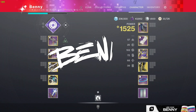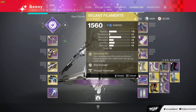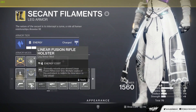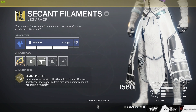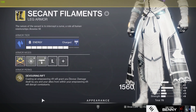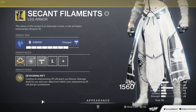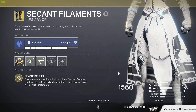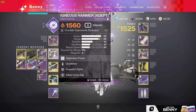What's up guys, welcome back to another video. Today we are finally checking out the Secant Filaments — boots that give you a Devouring Rift. Casting an Empowering Rift will grant you Devour; damage dealt by you and your allies within your Empowering Rift will disrupt combatants. I don't think the second part is that relevant in PvP, but I can put an Empowering Rift down and get Devour, and then if I keep getting kills I will obviously top up Devour and keep getting my health back.